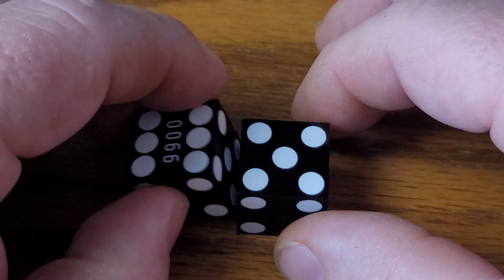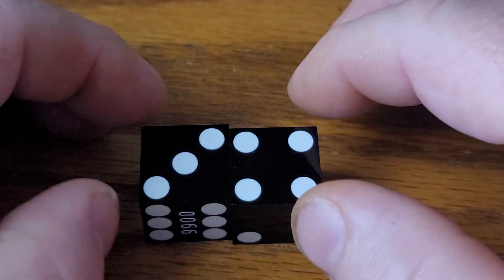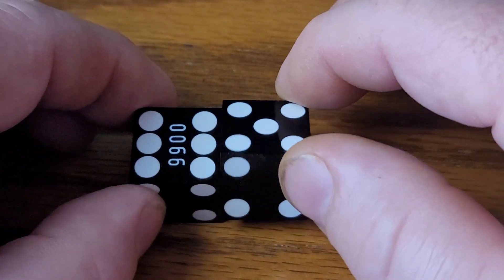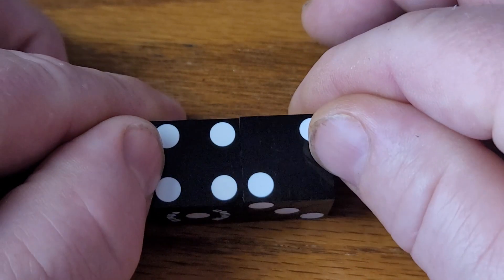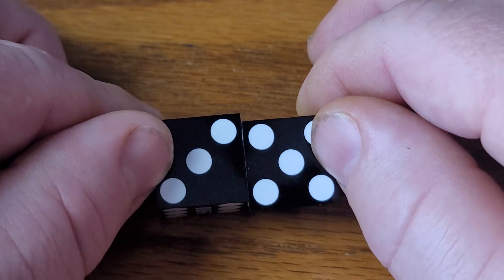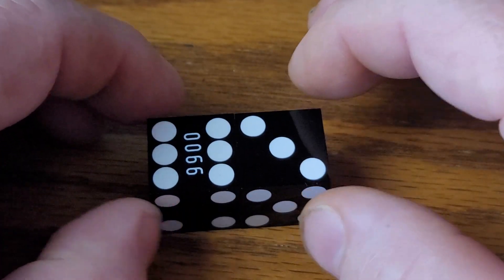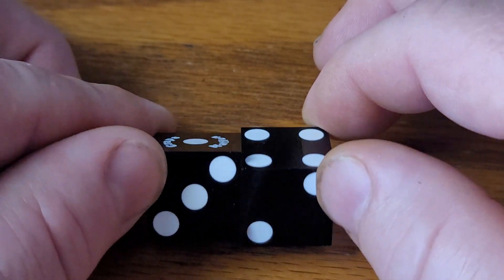If we implode the left die again and double pitch the right one, we have six-two, four-four, three-one, five-three. And again imploding that left die, single pitching the right one: six-four, four-two, one-three, and three-five. If we implode the left die once more and single pitch the opposite way, we have six-three, four-five, one-four, and three-two.